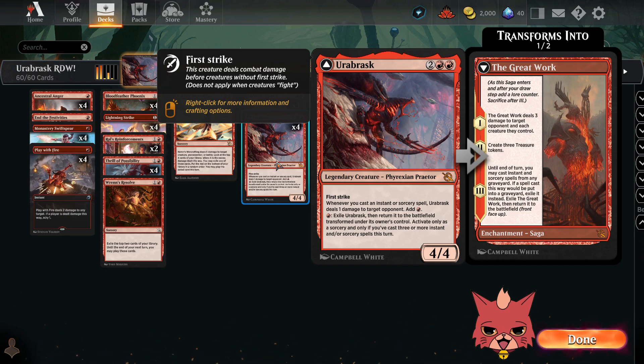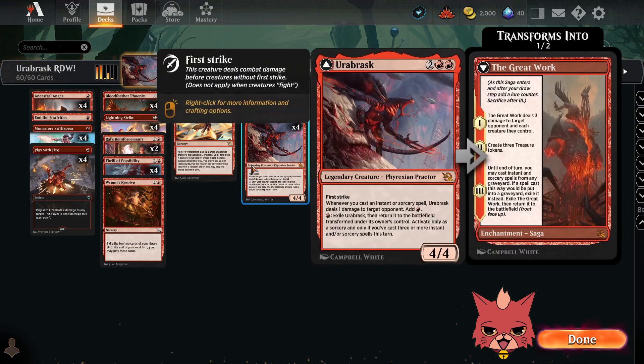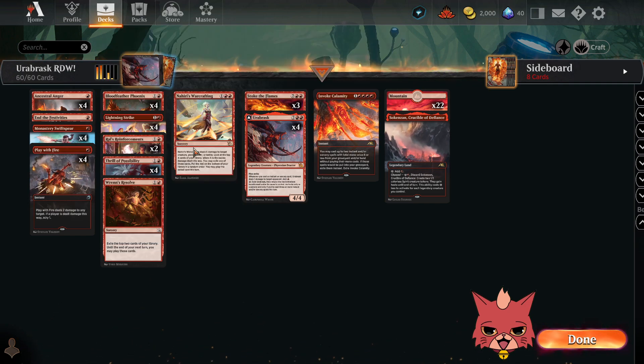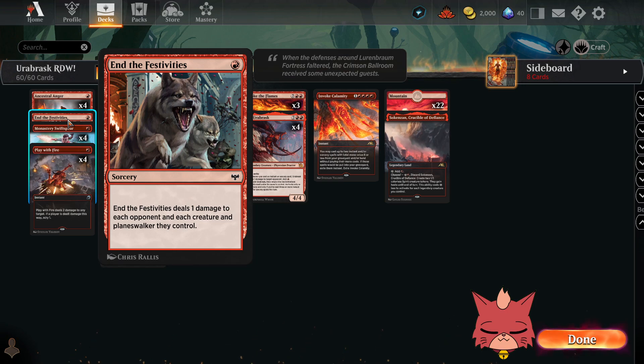So what else do we got in here to work with Urabrask? We have all four Ancestral Angers — actually a suggestion from the comments, and I think it's going to be great. It's a one-mana sorcery: target creature gains trample and gets +X/+0 until end of turn where X is one plus the number of cards named Ancestral Anger in your graveyard, then you draw a card. That lets you find another instant or sorcery to get closer to flipping Urabrask.